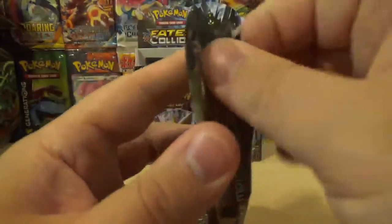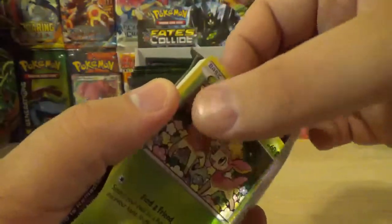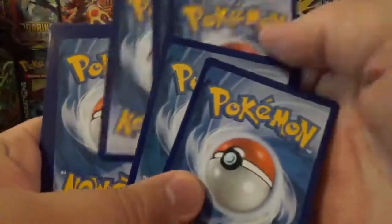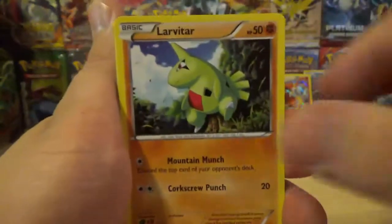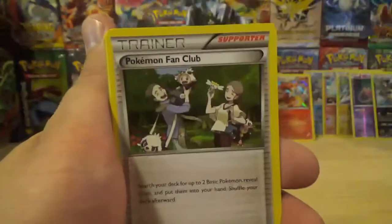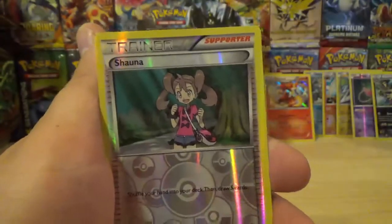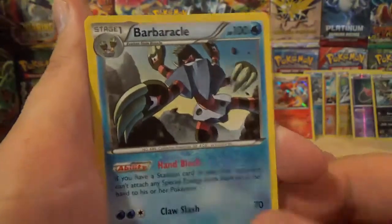Second to last pack. Our second to last pack has Deerling, Riolu, Jigglypuff, Carbink, Larvitar, Kabuto, Pokemon Fan Club, Altaria Spirit Link. Shawna reverse holo uncommon card. And a rare of the pack is a Barbaracle, non-holo rare.